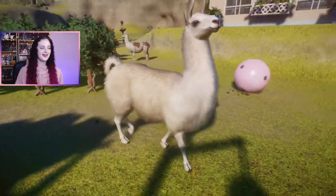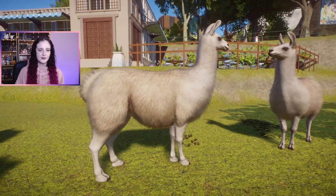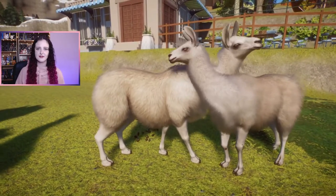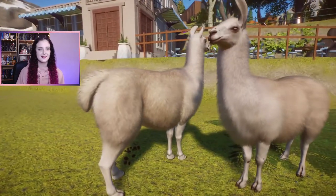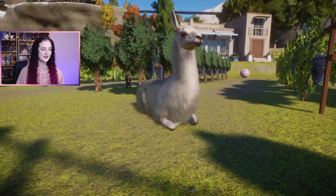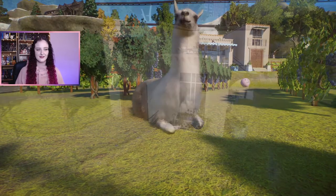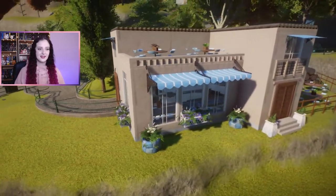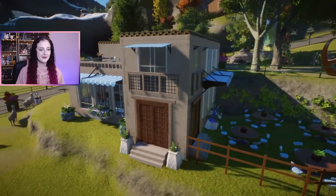I'm really looking forward to seeing whether I can breed more leucistic llamas. The llama was pretty much the first animal to get different coat variations — when we first got them with the South America pack there was just that beige color, and it was one of the first to get coat variations with an update. I've been playing this game since beta release, which you can find on my channel. Let me know what you think of the restaurant and vineyard in the comments, and any suggestions for habitat animals, spring-themed builds, or different styles.